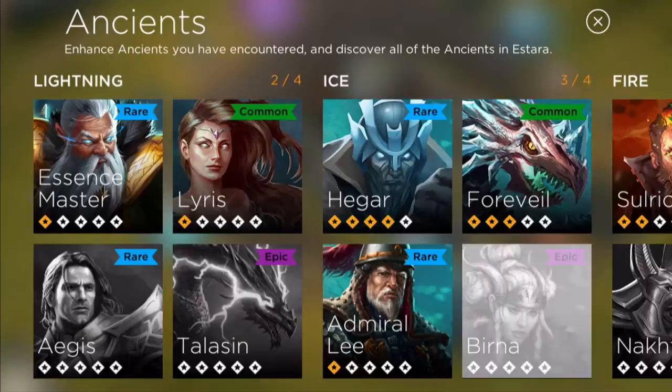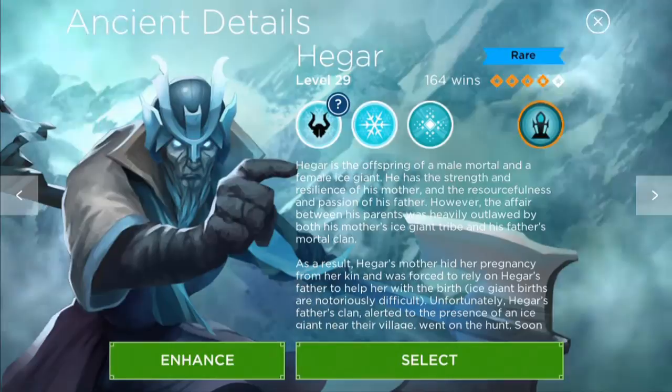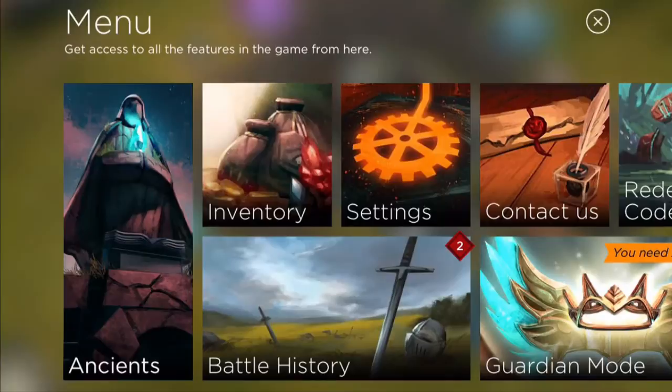The ancient I used to get the job done was my ice ancient Higa — I think that's how you pronounce him — and he's level 29, so he's pretty high. I think it can be done with a few different ancients, but you definitely need the dragon for this, so that's going to be pivotal.